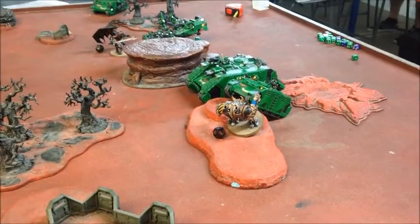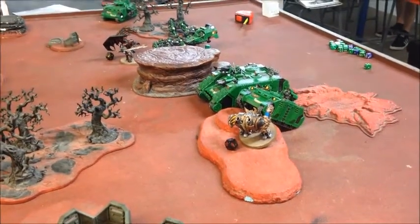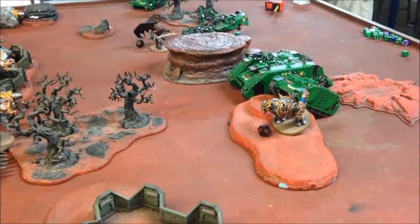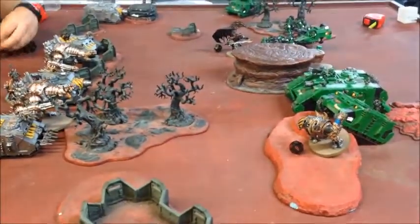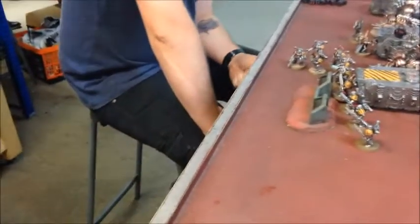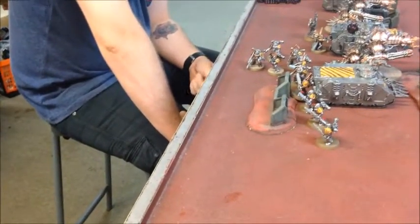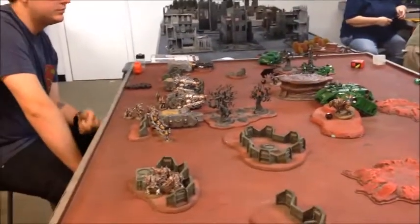A really good turn of shooting for Chaos — taking down a couple of my transports and all my Terminators. The Daemon Prince got into combat with the Rhino and killed it. However, the Hellbrute and Forge Fiend on the other side didn't fare as well — only doing one wound to the Razorback and failing to do anything in combat despite pulling off the charge. I've lost some key units, but I still have the bikes and the Land Raider.